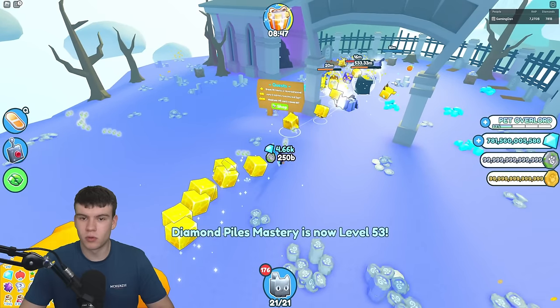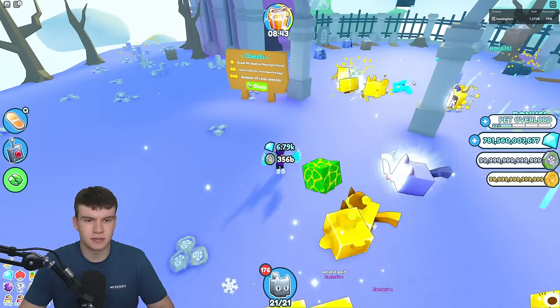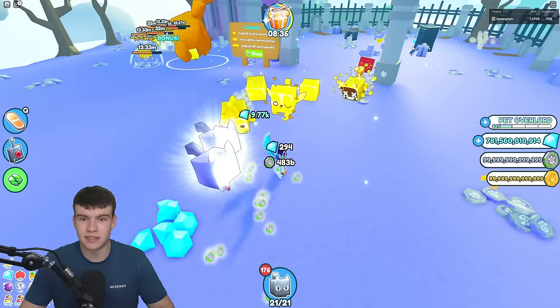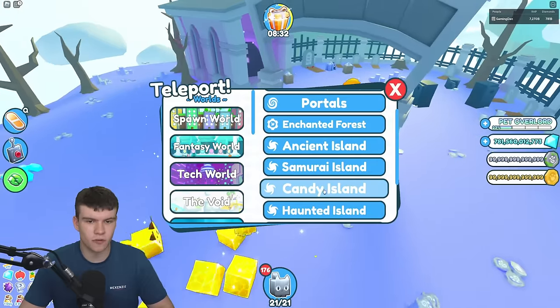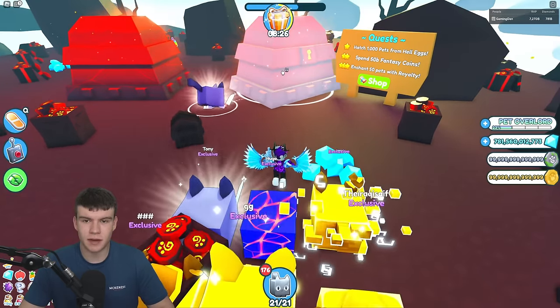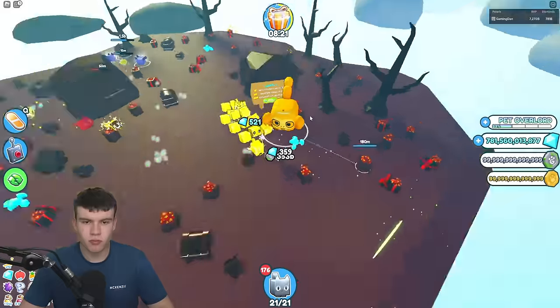Redeem 45 rank rewards — literally just claim up your rank reward chests and you'll get that over time. That volts one is going to be super easy — I'm already a tenth of the way done. Let's check out Hell Island. This one: hatch 1,000 pets, spend 50 billion fantasy coins, and chain 50 pets with royalties. So that's the quest for this world.